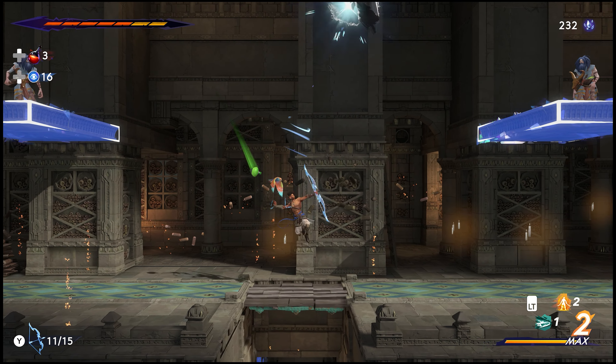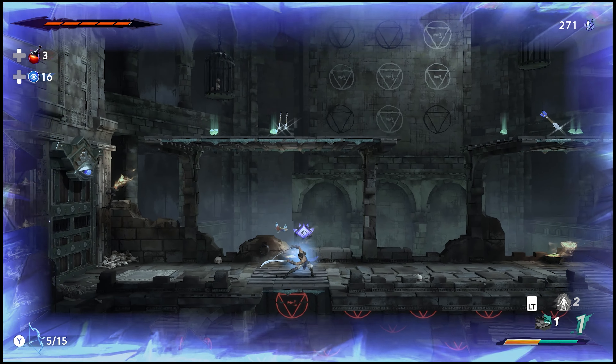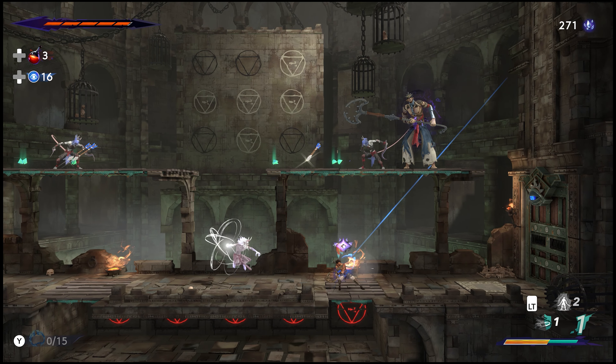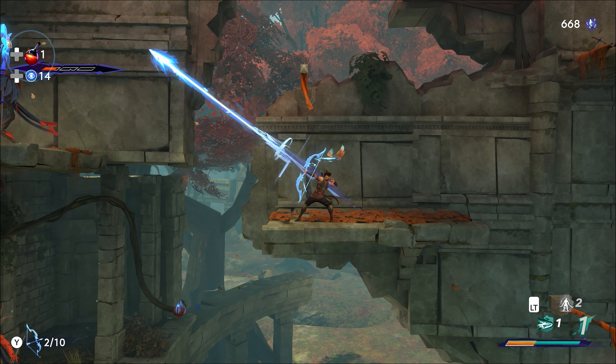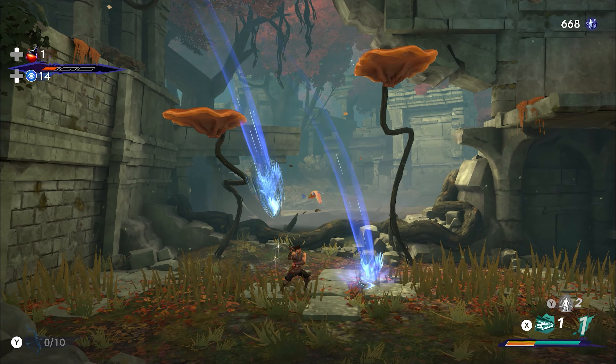By holding down the ranged attack button you'll activate the buzzsaw boomerang and can see where it will move and bounce, which is pretty useful. To use the bow and arrow you simply point in the direction you wish to fire and hit the ranged attack button. However, you can only hold 10 arrows at a time when you first unlock it, and a few times I found myself missing targets and wasting arrows because there's no way to aim the bow before you fire.